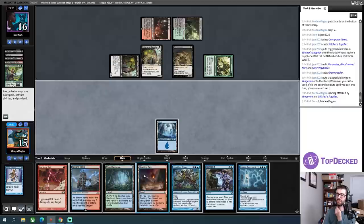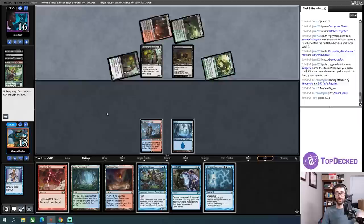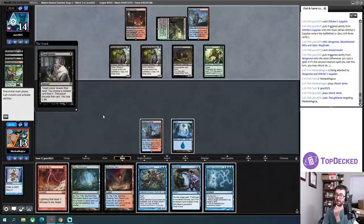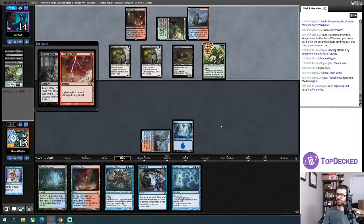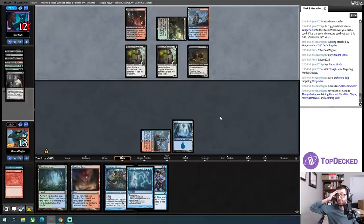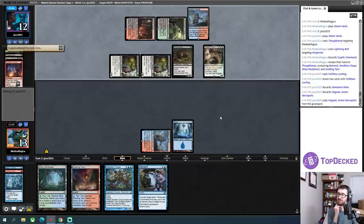I might eat a Vengevine here — I'm going to take 5 this turn and a lot next turn. I can fetch a basic Mountain and Lightning Bolt the Vengevine next turn, but I'm still going to be taking 4. Cryptic is awkward as a draw here. I'm going to Shock no matter what. I'll hold up Lightning Bolt for Vengevine to save 4 life and will Remand if my opponent does something crazy like a Hogak. That is a hardcast Bloodghast going to have haste. That Thoughtseize played around my Remand — rough. I think I'm dead this game.